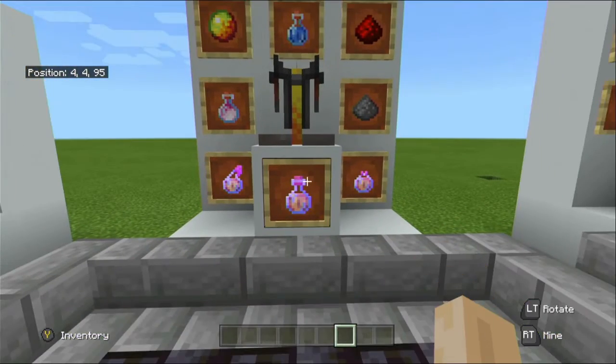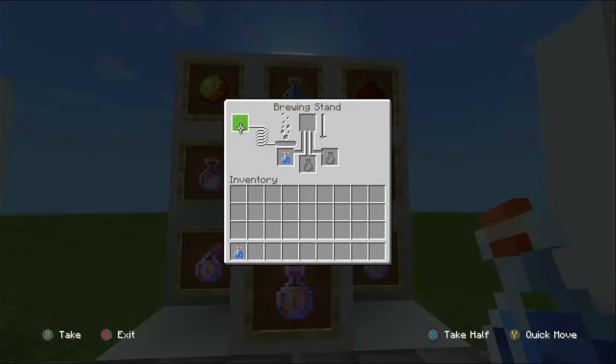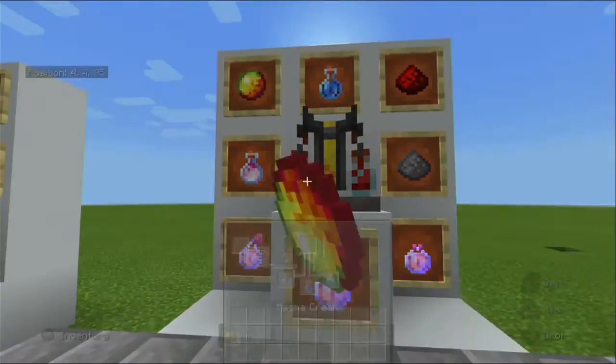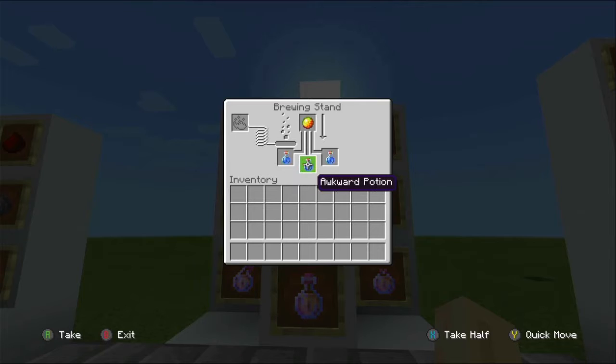To craft the fire resistance potion you will need your awkward potions in the brewing stand, your fuel source of blaze powder, and magma cream — that will all turn into fire resistance potions. You can then place the fire resistance potions back in and add gunpowder to turn into a splash potion, or redstone to increase the length of time. With the standard potion, fire resistance goes from three minutes to five with redstone.